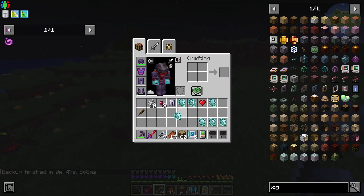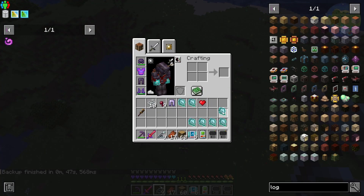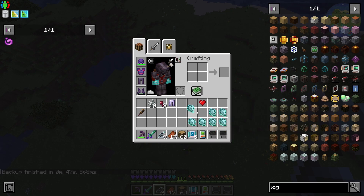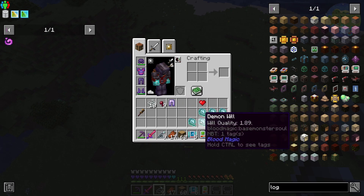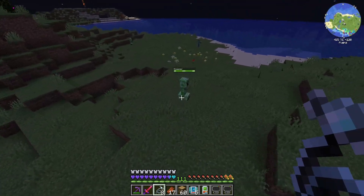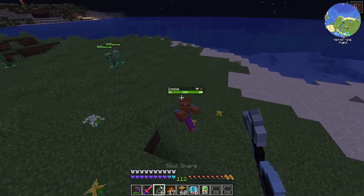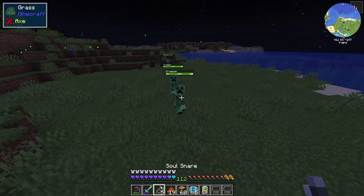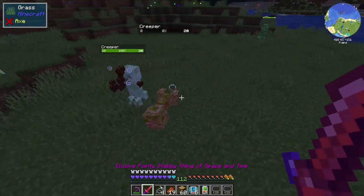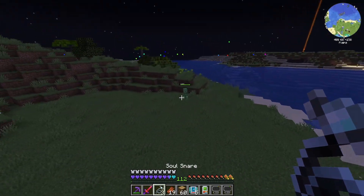So that is a handful of Demon Will. Let's fly up so we can stop getting shot. We've got some decent ones actually — we've got fours and ones and things like that. We'll snag it from this Creeper here. Of course, if you miss, the Soul Snare is gone permanently, which is no real big deal because they're just string and a blood altar. Nothing too fancy.